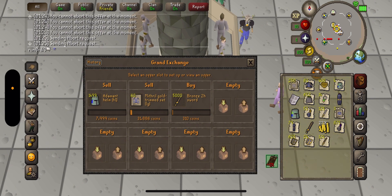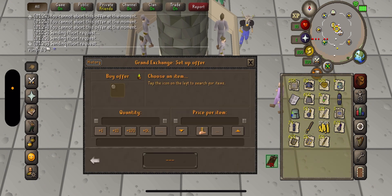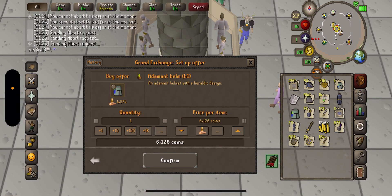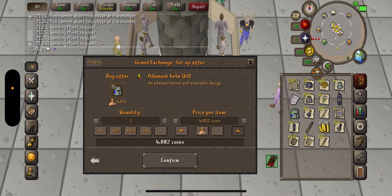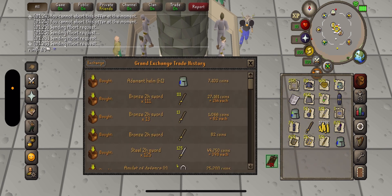Can I make more sets? I need mithril plate legs. I also need to buy some H1 helms. Let's see what H1s are going for — still not buying because nobody has them besides me. So 7,100 is what they're selling for.